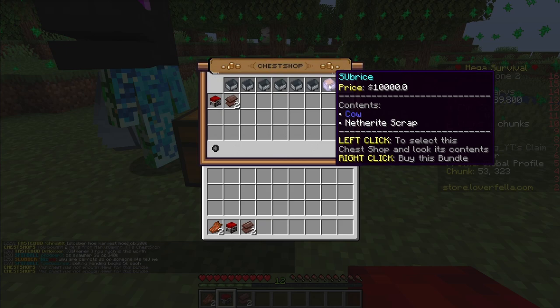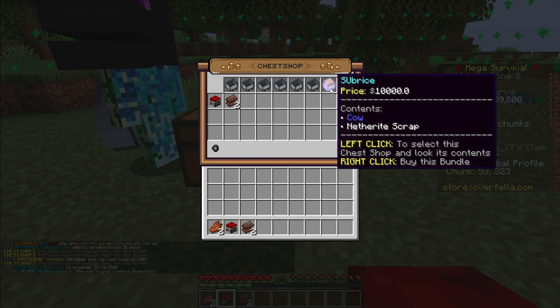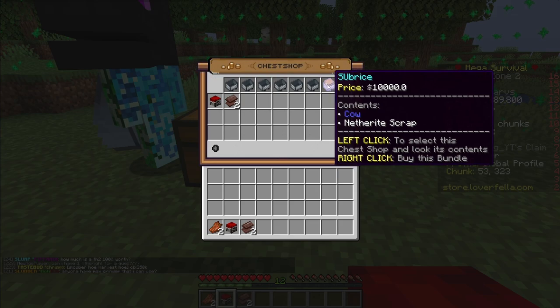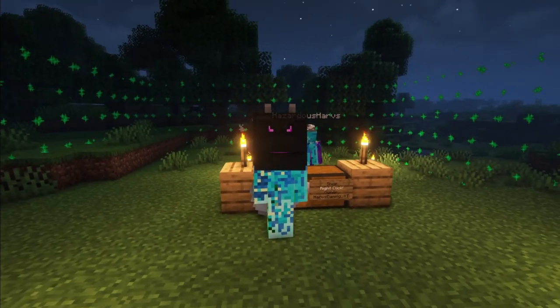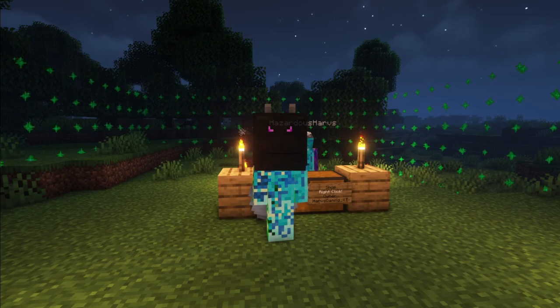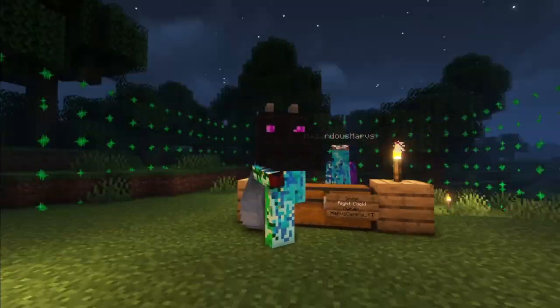You are able to buy a bundle an infinite amount of times. There are a lot of uses for bundles — like if you want to sell a bunch of enchants for swords, you can have a bundle called 'sword enchants.' Or if you have a bunch of wither skulls, you can do a pre-made wither kit: sell three wither heads and four blocks of soul sand as a bundle. That is everything you need to know about how to use chest shops. If I missed something or you have another tutorial you want to see on the Loverfell server, leave it down in the comments. Make sure to subscribe and check out my other videos — hope you enjoyed and have a great day.